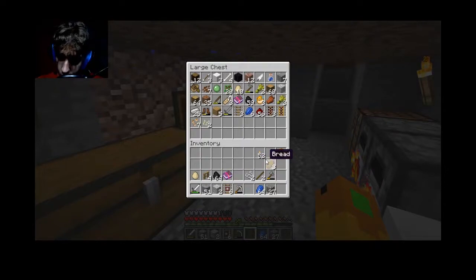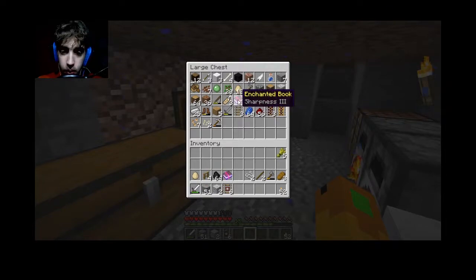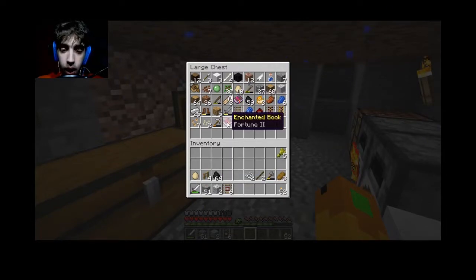Pumpkin seeds — I don't really use those. Got some torches, some cobblestone, lapis, iron pickaxe. I got this sharpness 3, I got fortune 2, which I'll probably put on an iron pickaxe once I get that going.